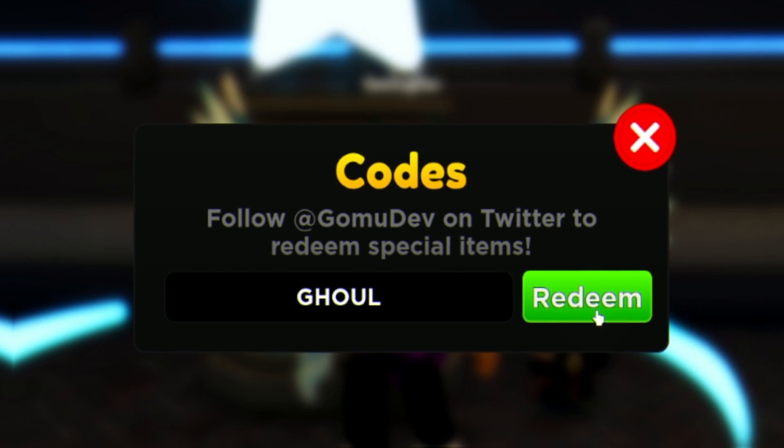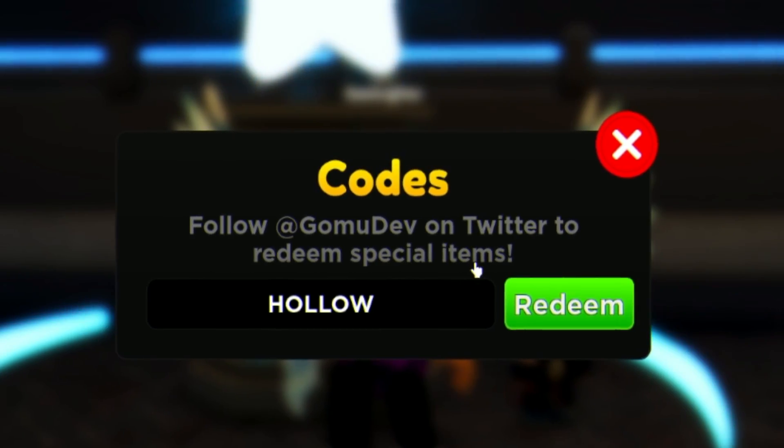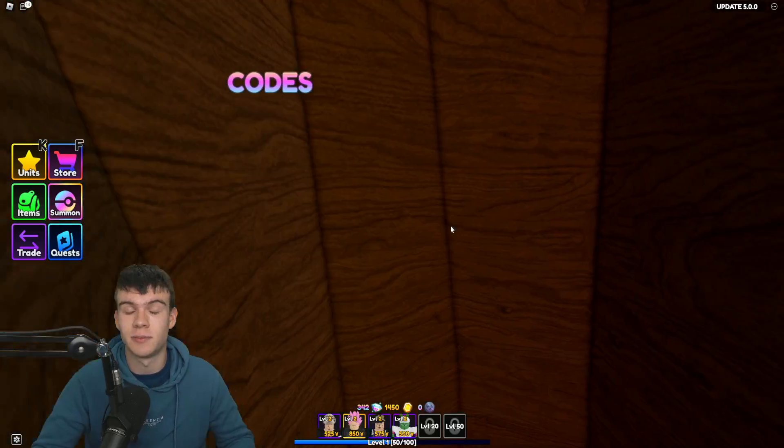Finally, redeem the code HOLLOW in all capitals. That one gives you quite a bit of gems, which is quite nice. That might be expiring soon so make sure you grab it quickly.